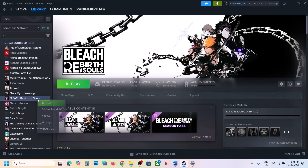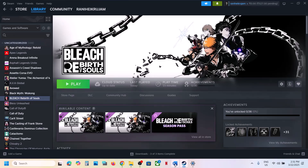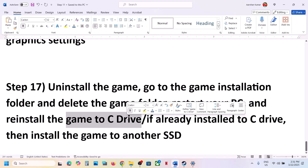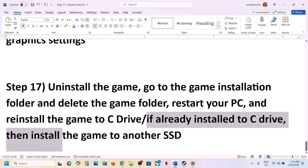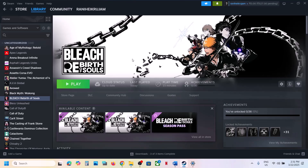The last step is to uninstall and reinstall the game to a different drive. Right-click the game, select Manage, then click Uninstall. After uninstalling, go to the game installation folder and delete the game folder. If the game was installed on a drive like E or F, or any external drive, try installing it to the C drive and check. If it's already on the C drive, try installing it to another SSD and check. One of the steps shown in this video should help you run the game successfully on your Windows computer. Thank you for watching — please like the video and subscribe to my channel.